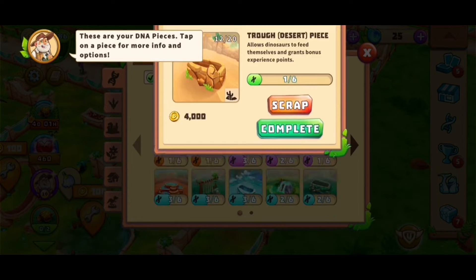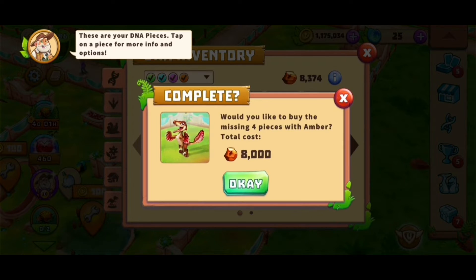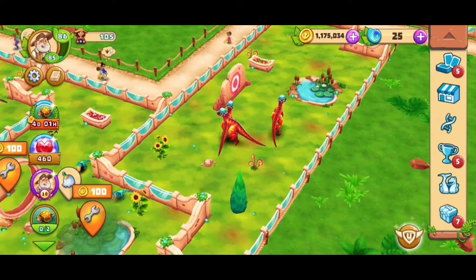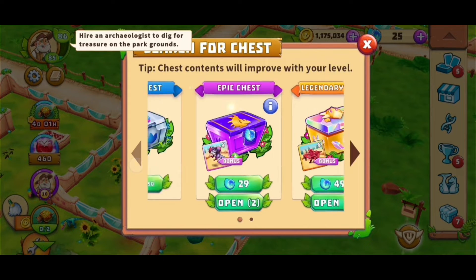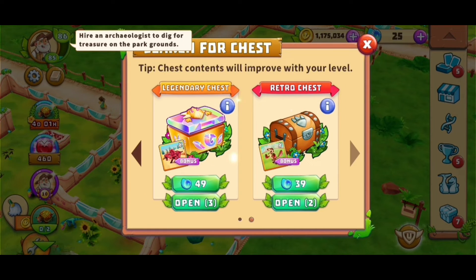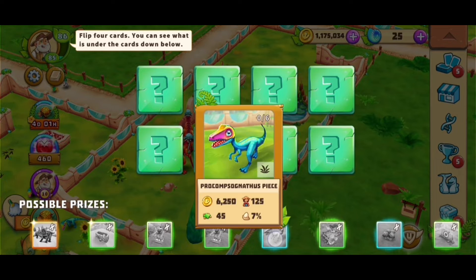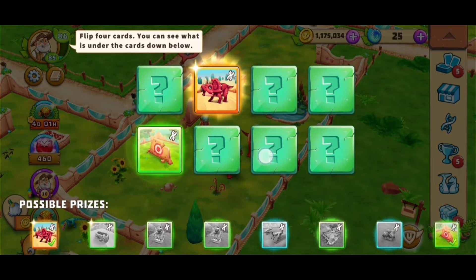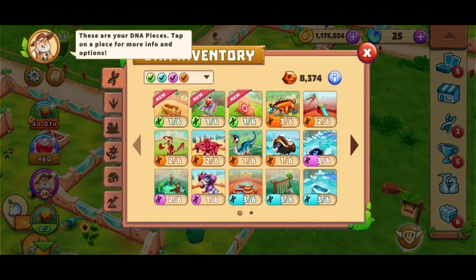You could actually complete the Bamboo Raptor now for 8,000 — I have that — but I'll wait a little while. It's been a few weeks with these animals in here, so new ones might come soon and I'll need the amber for them. Should we open a legendary chest? We'll still get one more this month from the calendar. We opened one and got a piece closer to completing our second Triceratops, which is great.